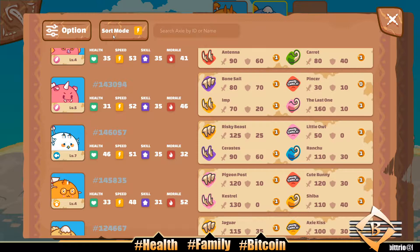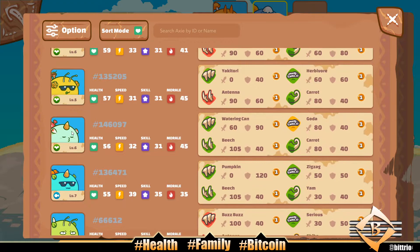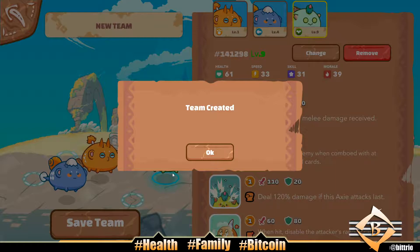We'll run a beefy tank. This guy's pretty good — 61 speed and he's got Stun. I also like this guy with Carrot, Watering Can, and Gota. I wish Gota stole an energy — that would have been really good if this was Serious. He's decent, I bought him for 0.05. I'm gonna run this beast with the Stun.